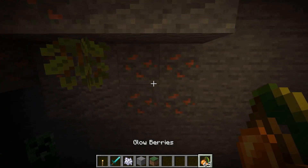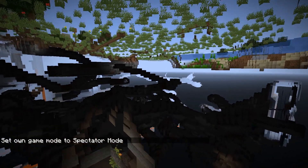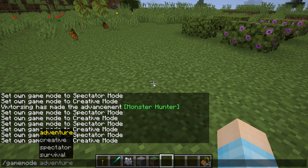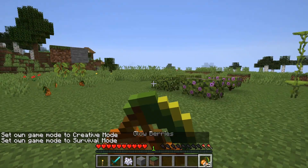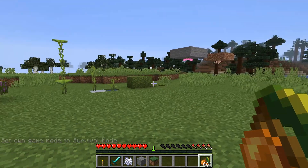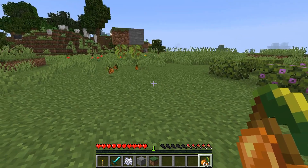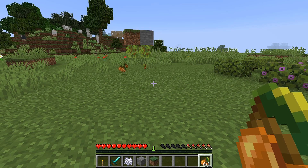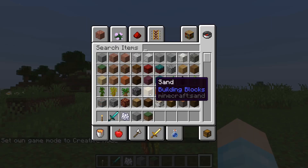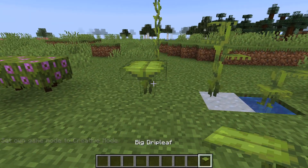That's copper over there — one of the versions I didn't review. Let's move on before I get too distracted. Going to survival mode — you can eat these. They only give you one hunger point. It would be cool if when you ate them you glowed for a little bit, like some kind of glow effect. I forgot what the glow effect is called.